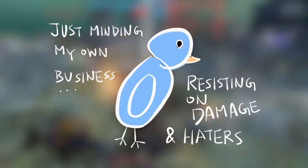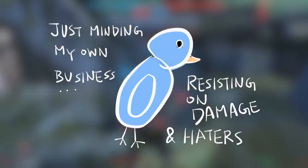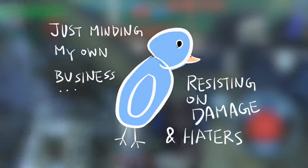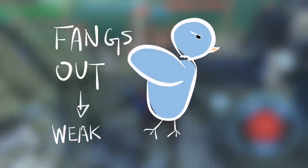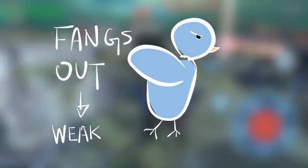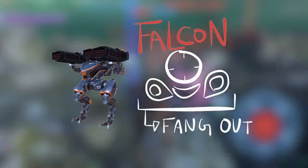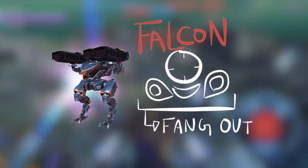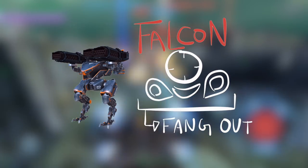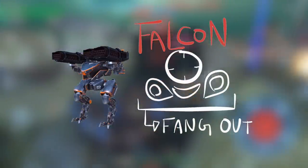Next is Falcon. When it first came out it was strange because it just walked through all the firepower out there, but it does have a weakness. Time things out: when it's able to use three heavy weapons and when it's able to jump, it actually loses its damage resistance. Some people don't know this — especially in lower leagues — and just waste all their ammo while Falcon is in damage resistance mode.